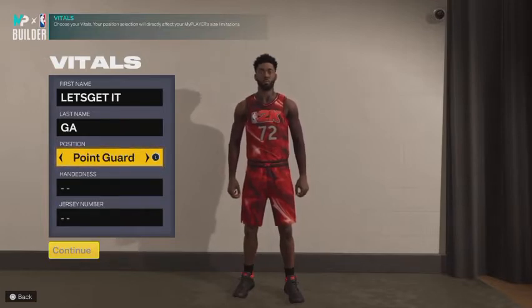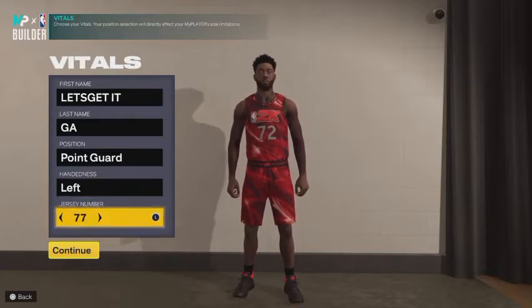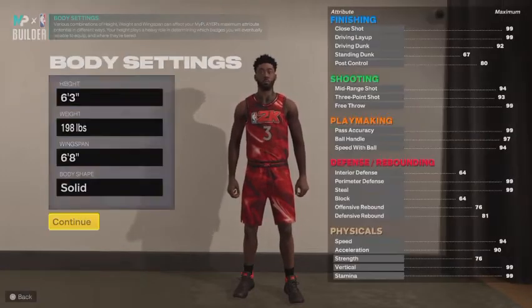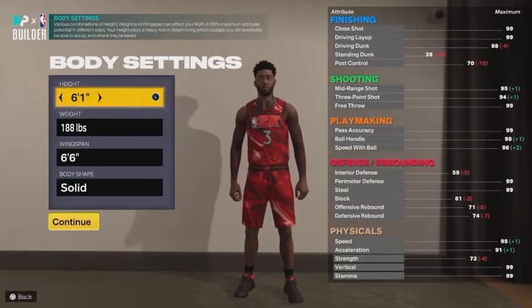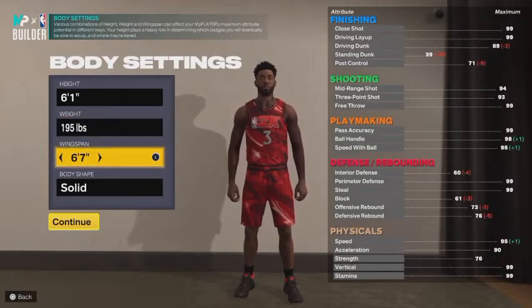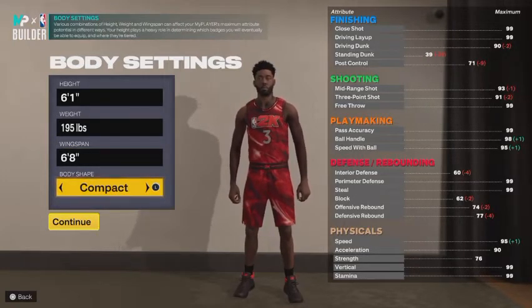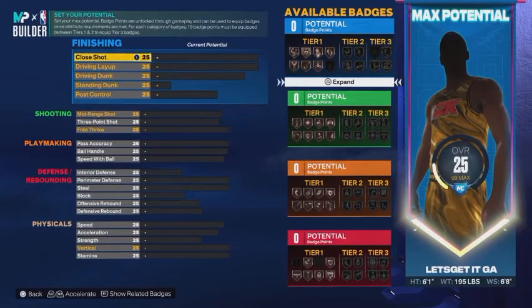We're going with the point guard position. The jersey number doesn't really matter — I'm going with number three. The height we're going with is six foot one. For the weight, we're gonna take that to 195 pounds. The wingspan we're gonna take up to six foot eight. And the body shape we're gonna put on compact.